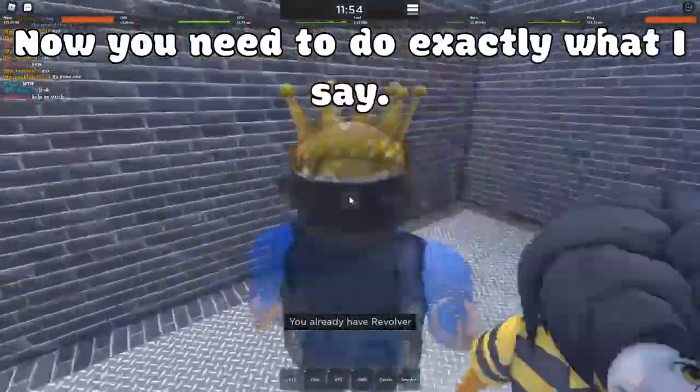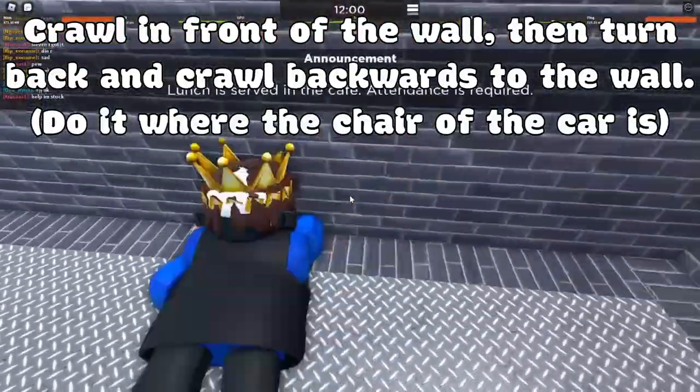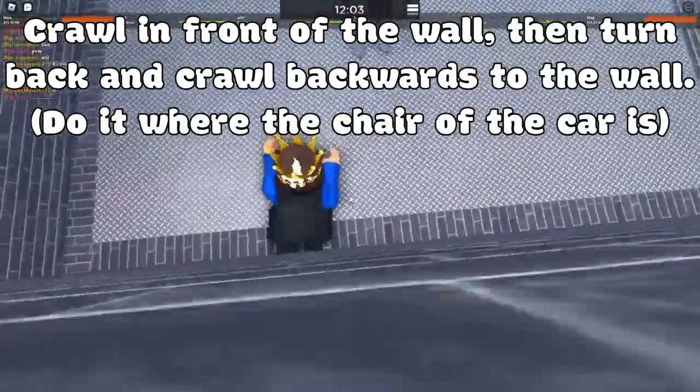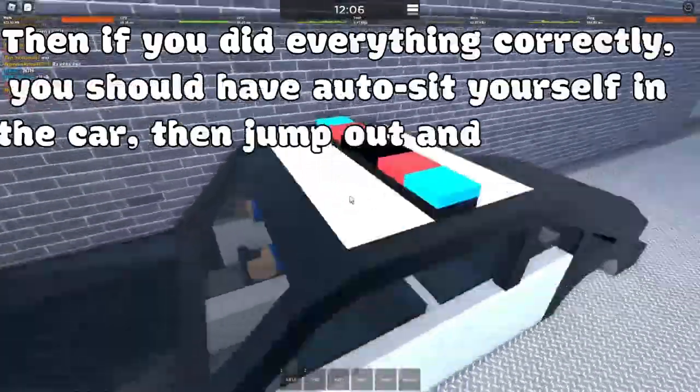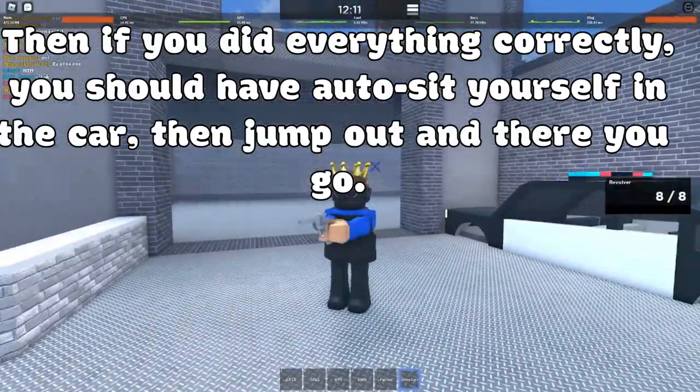Now you need to do exactly what I say. Crawl in front of the wall, then turn back and crawl backwards to the wall. Then if you did everything correctly, you should have auto-sat yourself in the car.